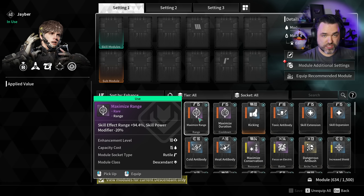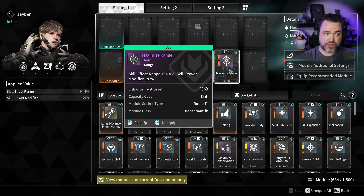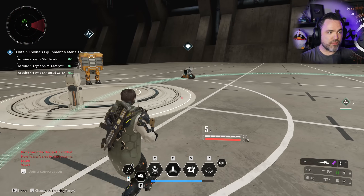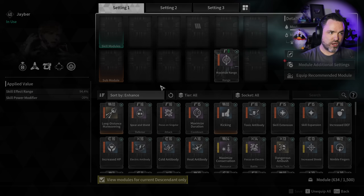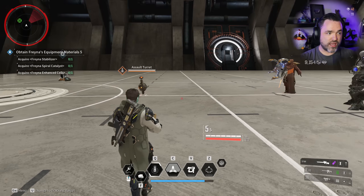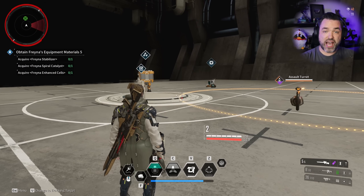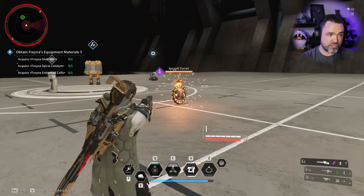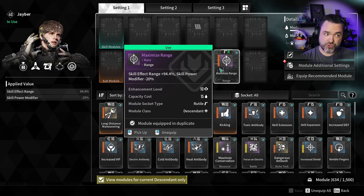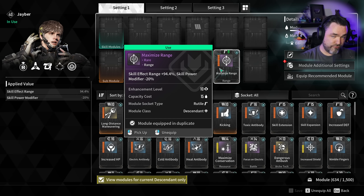There's another bug worth mentioning: skill effect range does apply to his turrets - it applies to his shots and everything. However, there's currently one major visual bug with it. The medical turret AOE is much bigger than normal when you have maximize range on, so that does work. But the assault turret has a visual bug where if you increase the range, it's still ticking the AOE damage correctly, but the VFX for the zone is static - it doesn't scale up. So skill effect range does work for Jaber and his turrets; the assault turret VFX just doesn't display at the correct size.